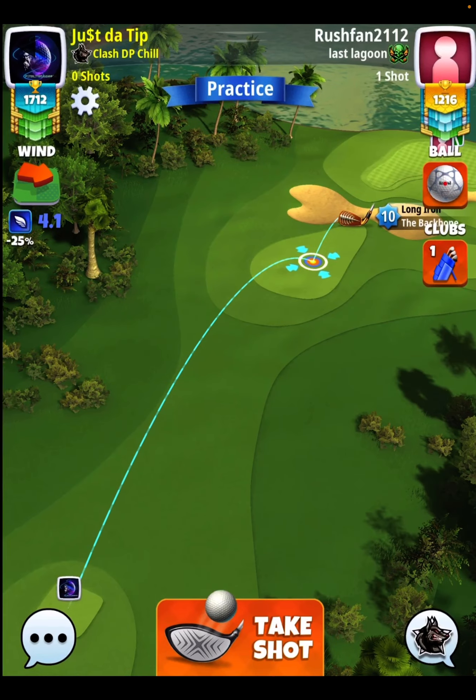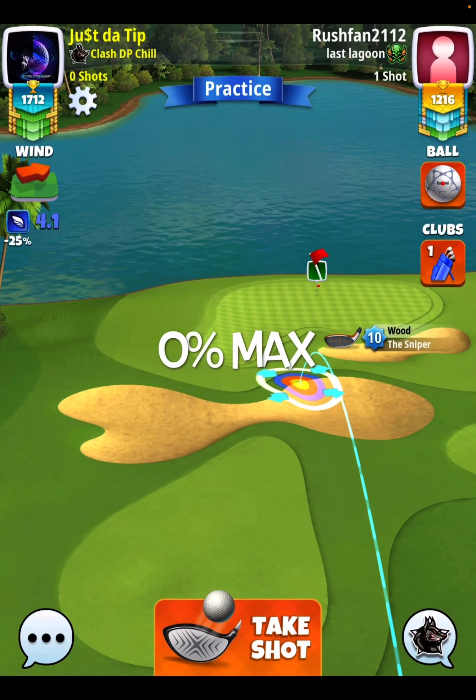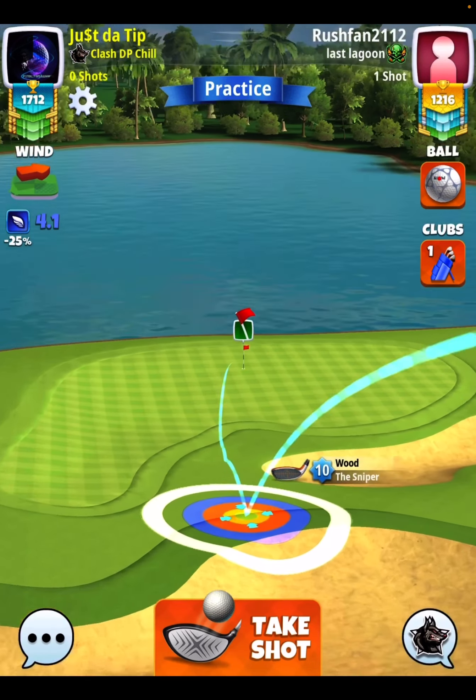Let's really try to focus in on this one and take your practice shots if you need the shot to drop. At zero percent power at max, you're going to start by getting into sniper range and then applying your spins — one bar of side spin to the left with about two and a half top.